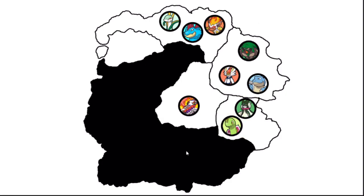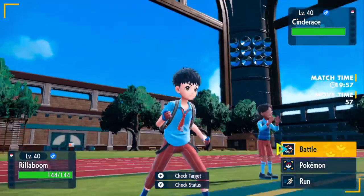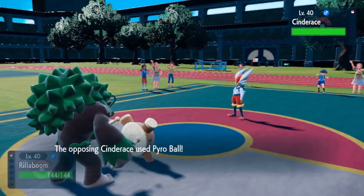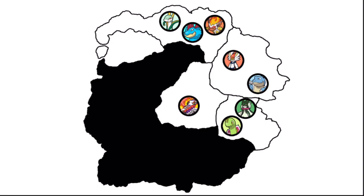Rillaboom chooses to fight and attacks Cinderace — its ally. This day has been full of betrayal. Cinderace has speed and type advantage over Rillaboom. Starting off, Cinderace goes for Pyro Ball and that just does it — Rillaboom is done. The betrayals mostly did not succeed. Just 8 Pokemon left remaining.